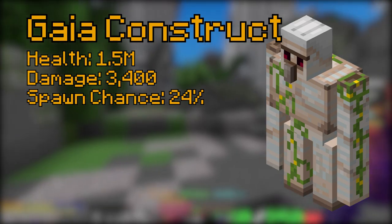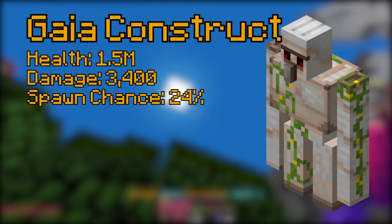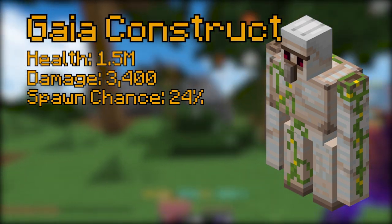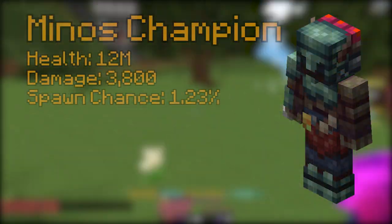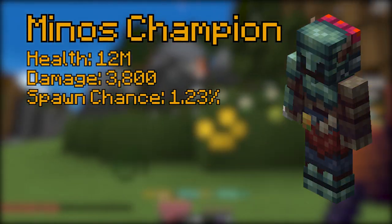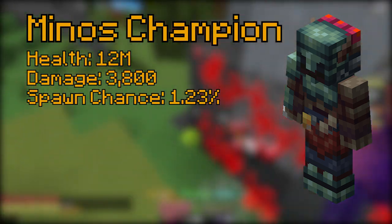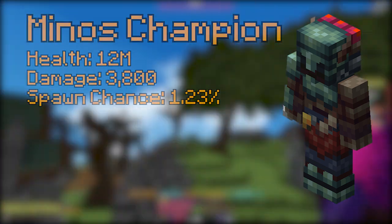Next up is the Construct which has 1.5 million health. This mob can only be damaged every five hits and you should be using high attack speed to kill it. It has a 25% spawn chance and can drop a turtle shellmet along with other cheap items. Next up is the Minos Champion, with 12 million health. This mob can easily be defeated by comboing it with high attack speed and constant damage output, and can spawn a Minos Relic which can go for a lot of coins in the Auction House.